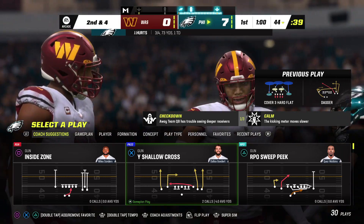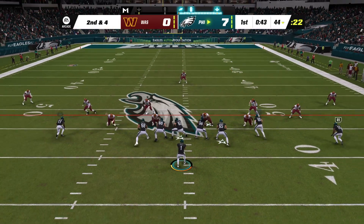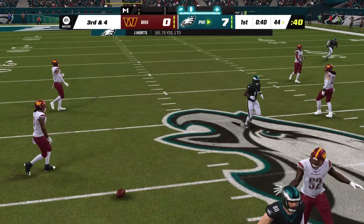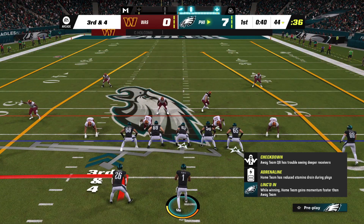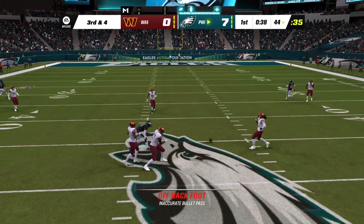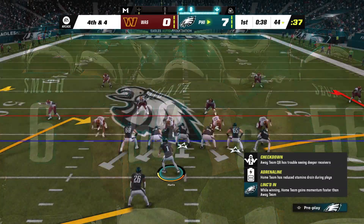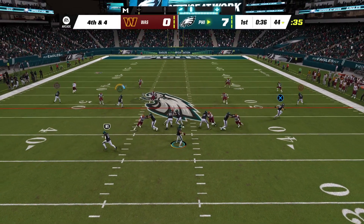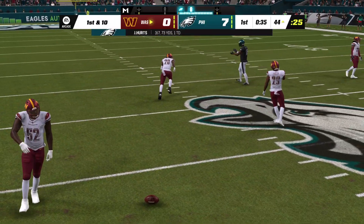A stiff arm made it a pretty little run — not a huge gain, but a nice chunk of yardage. Looking to throw again on second down — Hurts — incomplete. Now they face third and four. A pass that should have been intercepted winds up falling incomplete. They'll try to throw for it with Hurts — incomplete. They cannot convert and turn it over on downs.